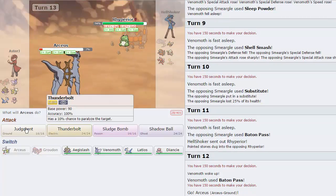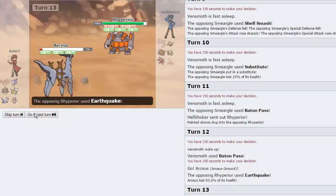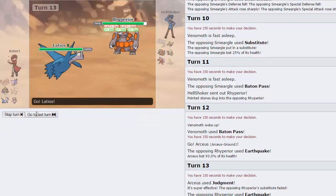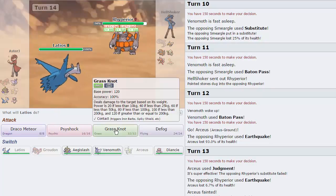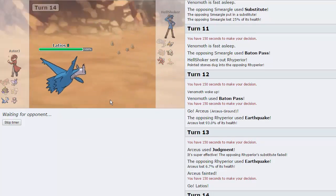He goes for an Earthquake — that is gonna do way too much. We'll break Rhyperior's sub with Judgment and then we'll be able to Grass Knot it, so it's not a huge deal. I'm running out of ways to deal with his Scizor though, and that's getting scary. I think Aegislash can take it on if it's not Knock Off. So I'm just gonna go Latios here — he is faster than us unless he's not max Speed. But I'm gonna go for Grass Knot — we are faster, and we're able to knock out his Rhyperior. Dodged a bullet there.